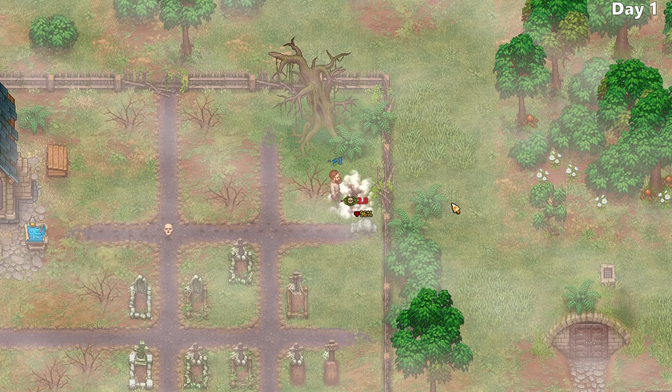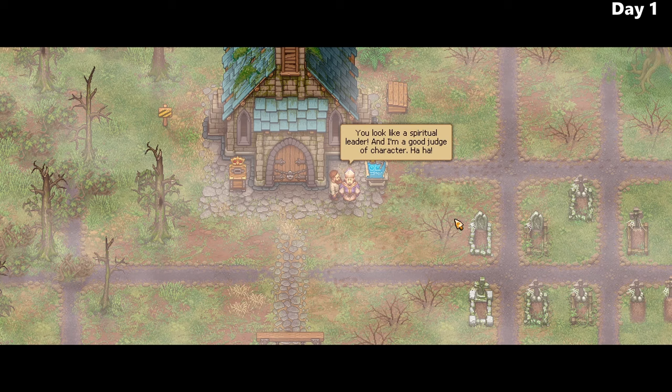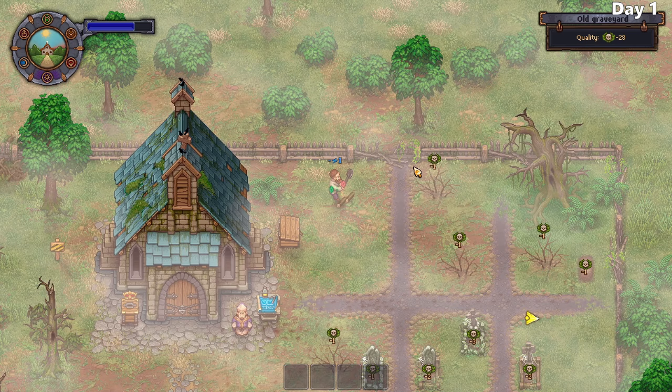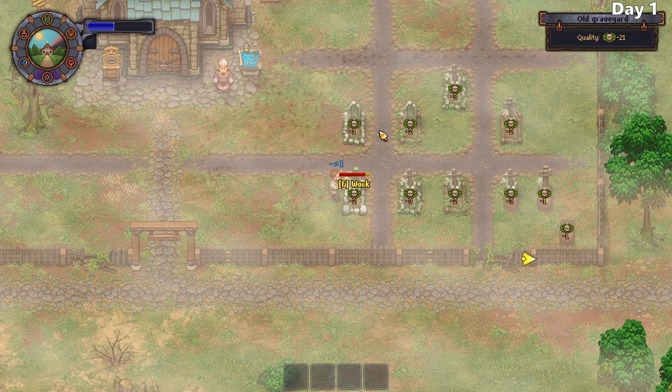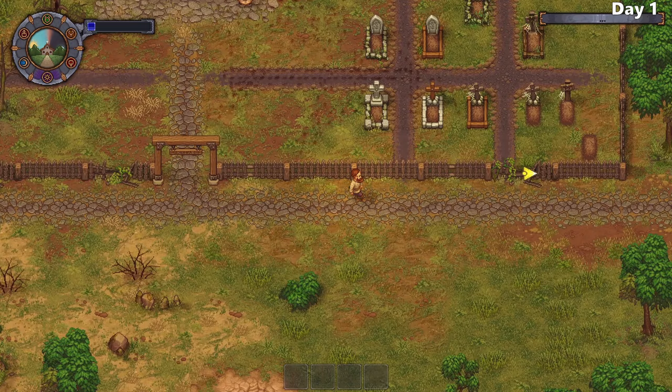After hastily burying the body, a bishop introduces himself - apparently my new boss - and informs me that I will have to fix up the graveyard before they can open up the church again. He also lets me know that I can turn that burial certificate into some cash if I bring it into town. I quickly clear out some of the old dead shrubbery and fix up some tombstones, but I run out of tools before I can raise the graveyard's quality to the desired level of five needed to open the church.